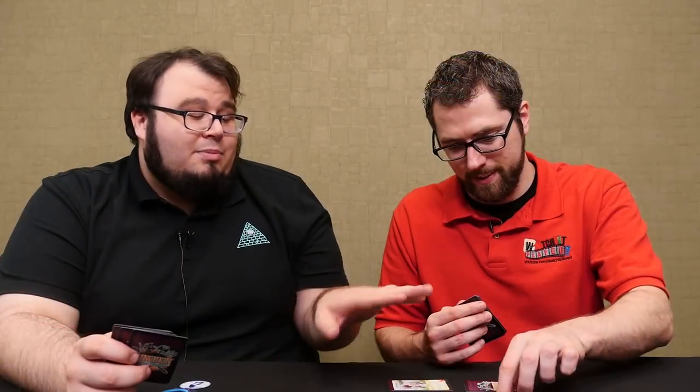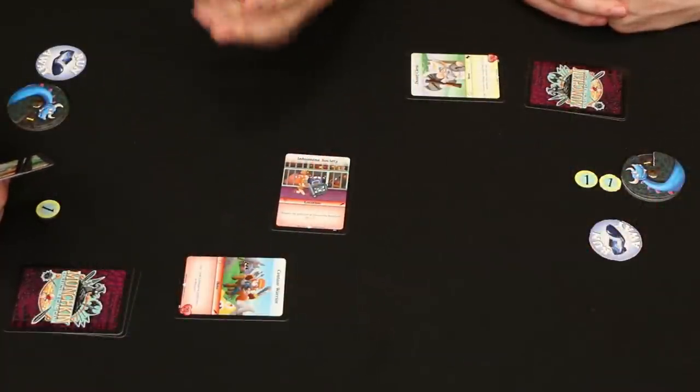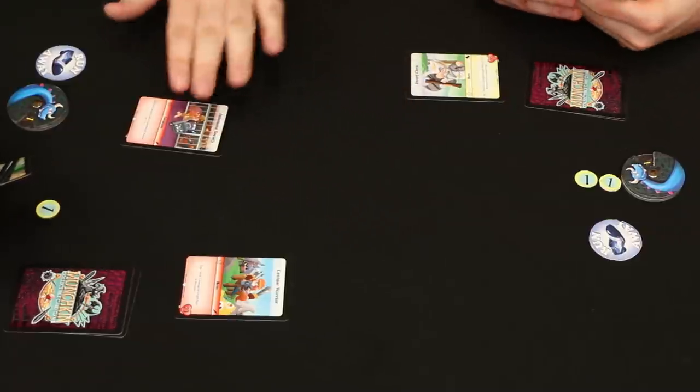The Inhumane Society is a location that makes monsters cheaper. The cool thing with locations is you can only have one in play, but it affects both players. So in this case, my monster is cheaper but so are yours. There's also a card called Land — a reference to certain collectible card games we won't name here.